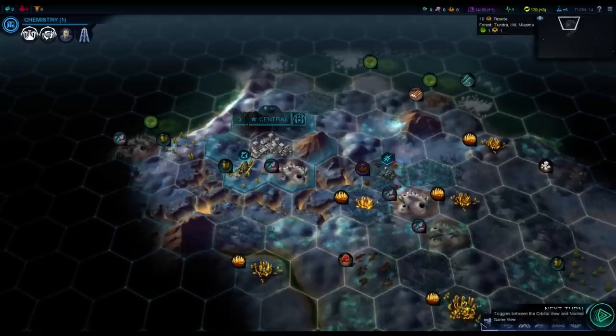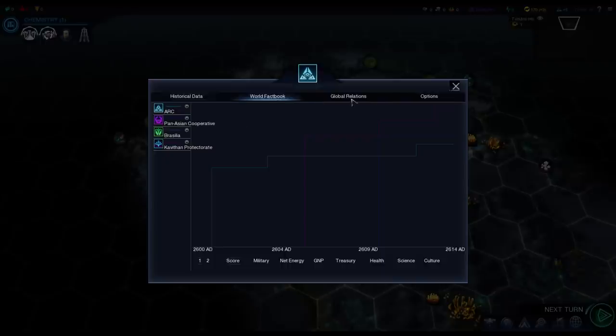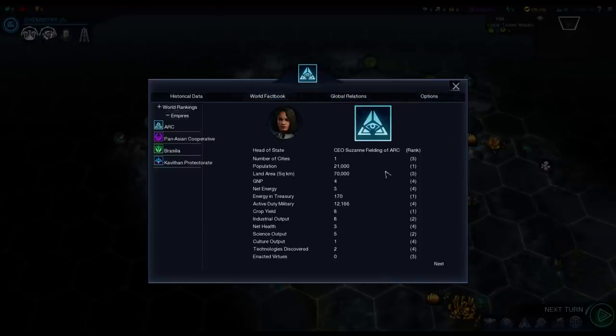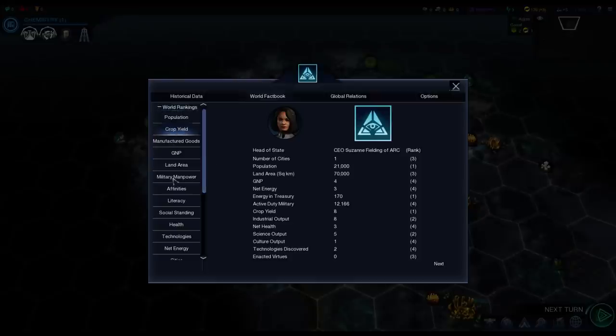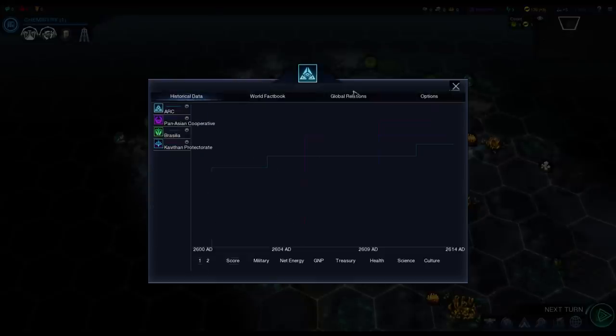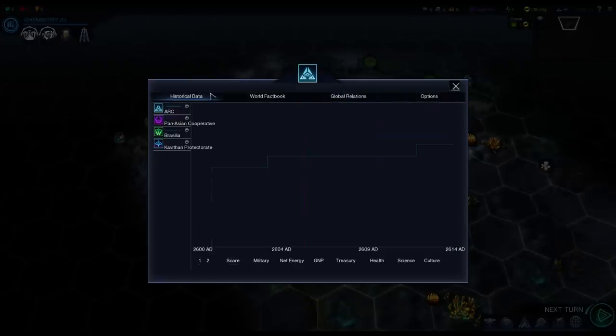Now that includes, first of all, in terms of an actual mod, Info Addicts. With that we can now get our global relations chart, a bunch of display options, stats, the world rankings, all kinds of different things — find out who has the highest number of technologies, all kinds of different stuff like that. A beautiful mod that many people consider to be a must-have for Civ V has now reached Beyond Earth and is just doing wonderfully. The graphics are a little glitchy on a few bits, but they've just come out and I'm sure that's just going to continue to be improved.